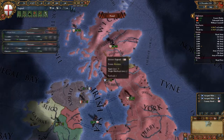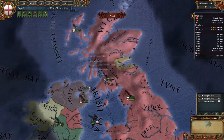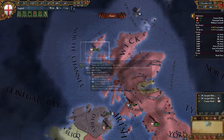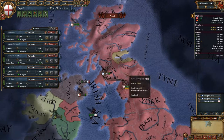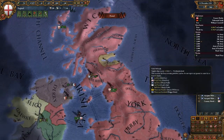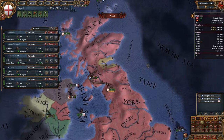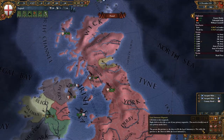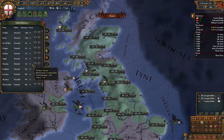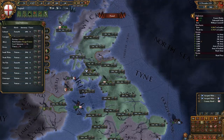So this is four — we split in half. We just chill on Glasgow. We've got plenty of manpower for now, we're almost capped, so that's not really the issue. We'll check the local autonomy map mode — we've got quite a lot of people who think they are autonomous, so we'll just start by clicking them down.